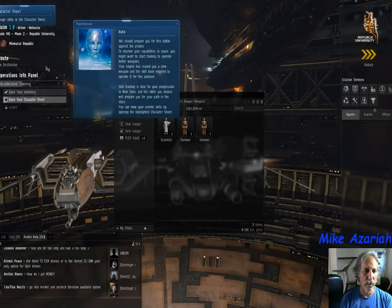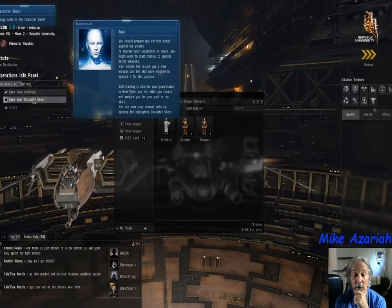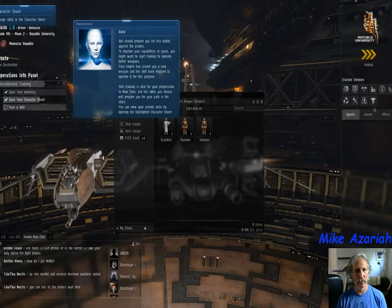Back to the training. We should prepare you for the battle against pirates. To improve your capabilities in space, you might want to start training to operate better weapons. Your empire has issued you a new weapon and the skill book required to operate it. You can view your current skills by opening the character sheet — I'll click the button up there, and then show you the shortcut.